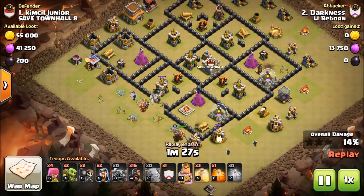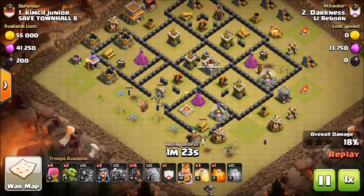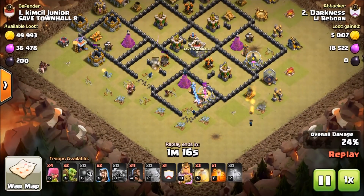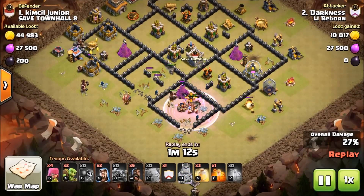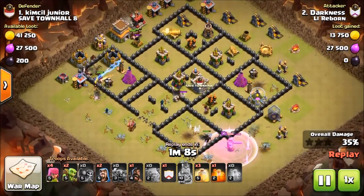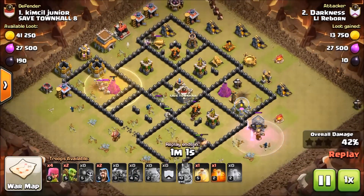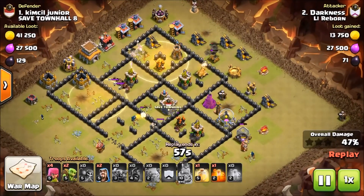He's got a pretty decent funnel but the PEKKA and the King blow the funnel, so he's not getting the core push he was hoping for. But he actually caught it up — he wall-broke into another compartment and was able to salvage a push into the base. He has not used any spells on his kill squad at all; he is going to use them all on the back-end portion, and that is going to take this base down.